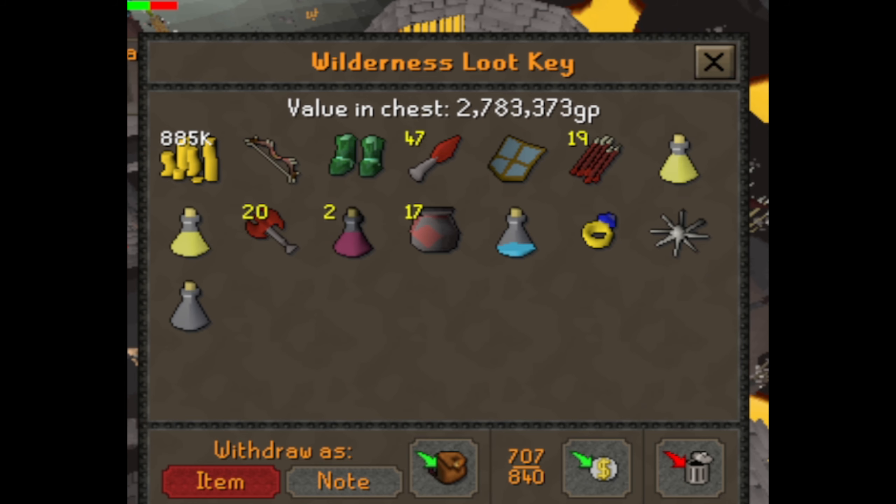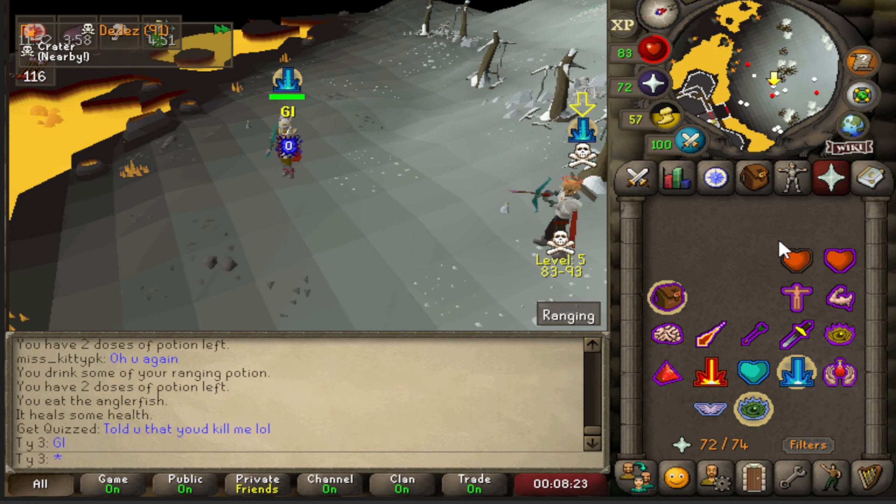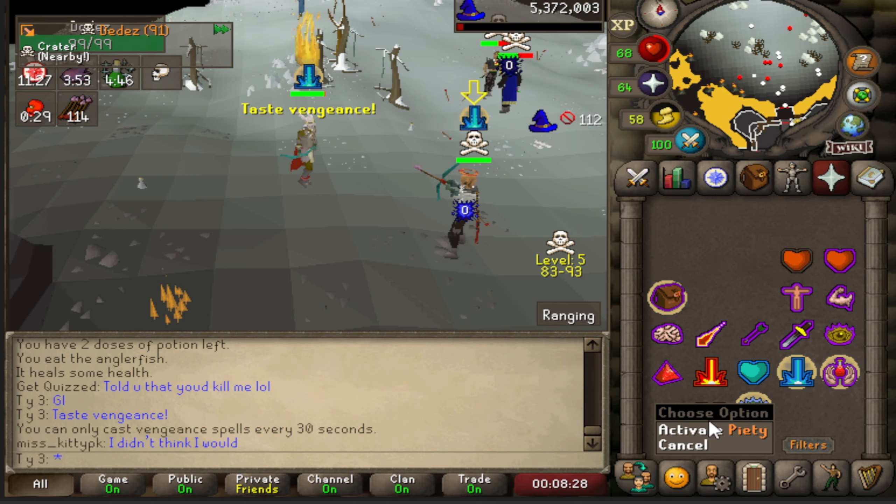Now I'm about to open loot — 2.7 million, not bad. I felt like unscaling guys so I put on max strength bonus, so we should be able to hit some 70s now with this gear.